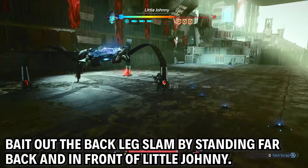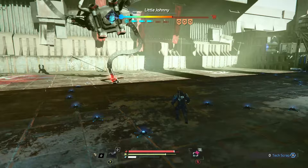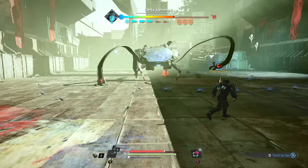The attack where he slams forward with his front leg and then follows up with his other two legs — that is the time to attack him. What you want to do is stand far away from him and bait him out to get him to do his front flip attack. When he does that, his legs are easy picking.